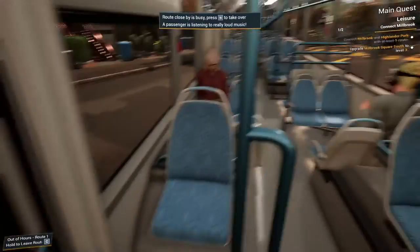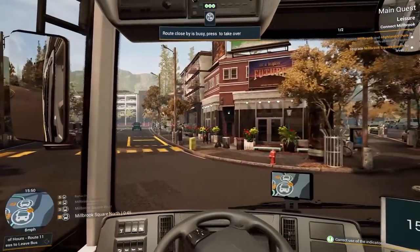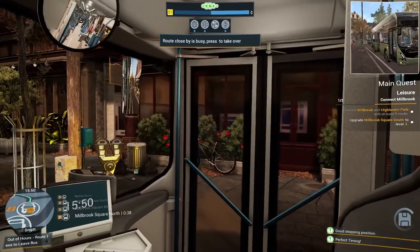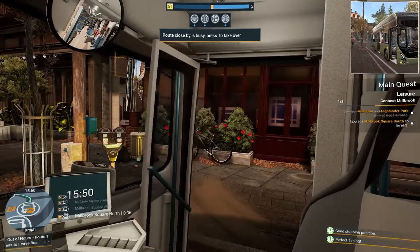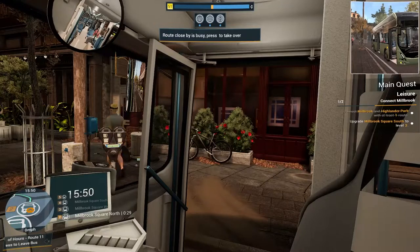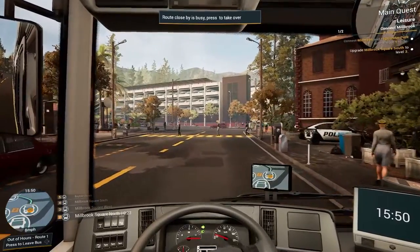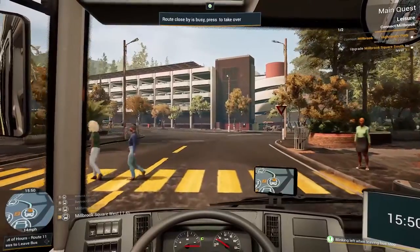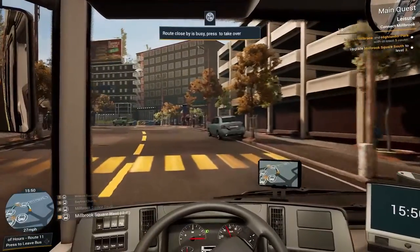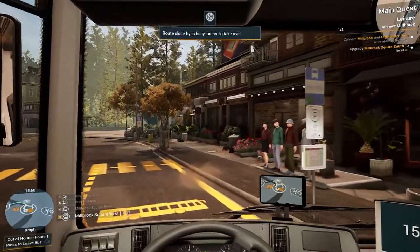I'm just going to block the junction and tell them to turn it down, because the NPCs cause me issues so I'm just going to cause them issues back. What's that — a ghost? No idea. Didn't like anyone needed to get off though. I think you missed one over there — yeah, probably dead.